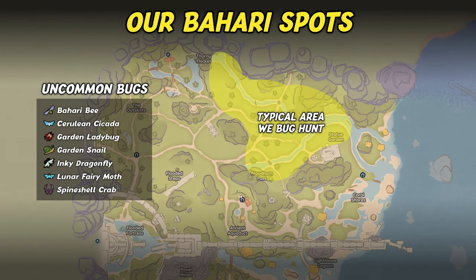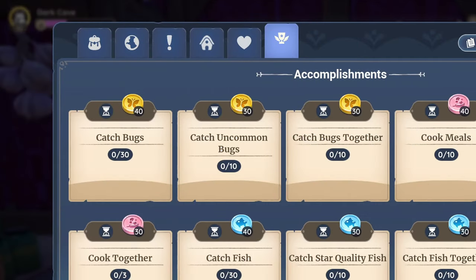Should you favor Bahari Bay, we like to hunt green garden snails in the north while also patrolling the river for inky dragonflies. During evenings and nights, lunar fairy moths are an easy catch as well. The more challenges you can combine and do at the same time, the faster you'll be done. For example, catching 10 uncommon bugs with another player would complete two challenges at once and give progress towards the catch 30 bugs challenge as well.